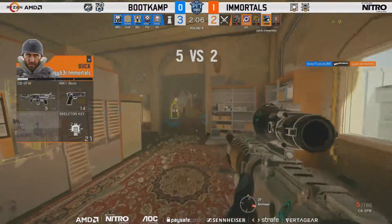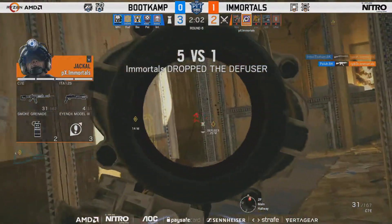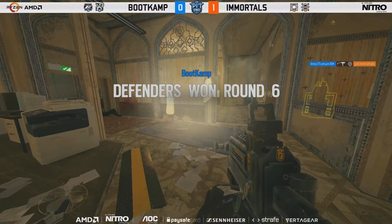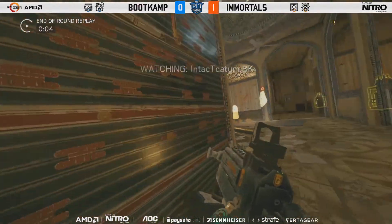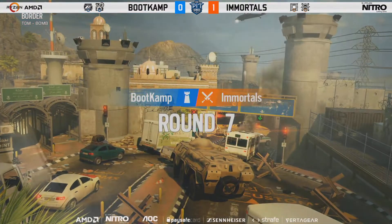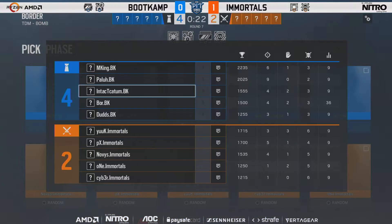M King is injured but not down just yet. Intact tries to peek it out — and a beautiful peek from Palu takes down Cyber, leaving it all into the hands of PX. Can't find a frag. Intact taken down — that's the flawless round from Boot Camp on defense, completely shutting down that push. Exceptional. At the end a lot of Boot Camp players had taken damage, but Immortals just could not lock off those firefights.